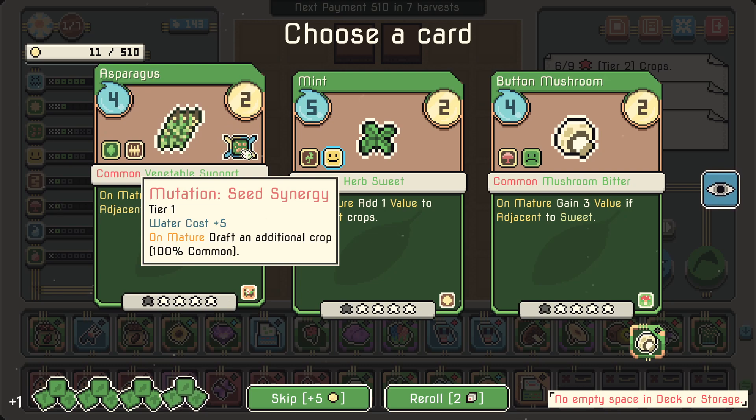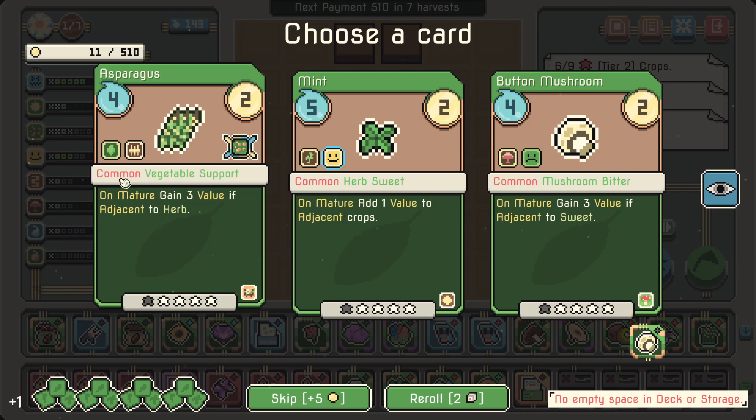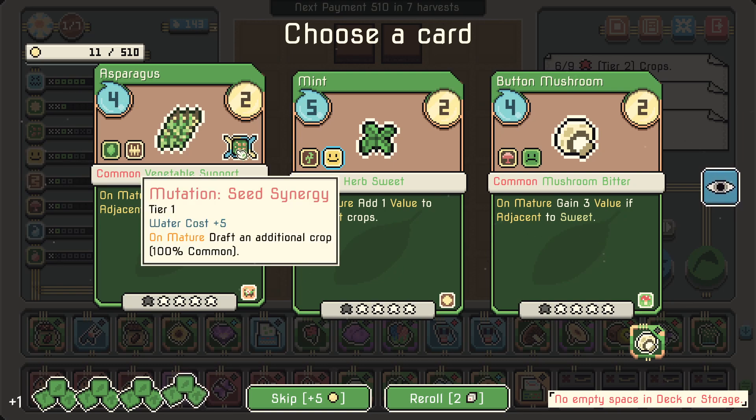Mutation: seed synergy — 'draft an additional crop on mature.' So we trade five water for an additional crop. I kind of like this, but it's a support vegetable though.